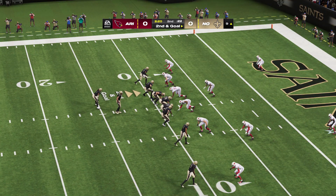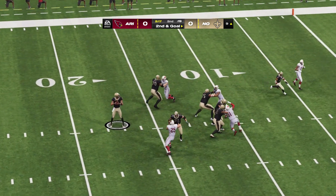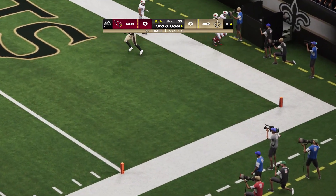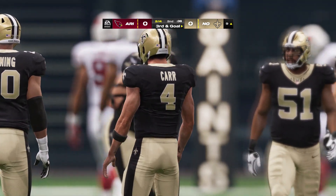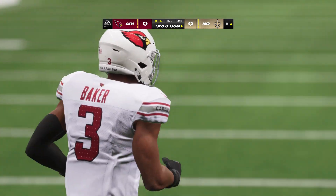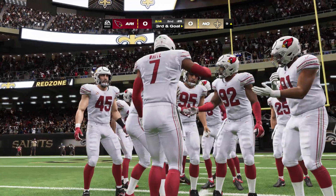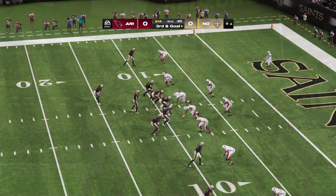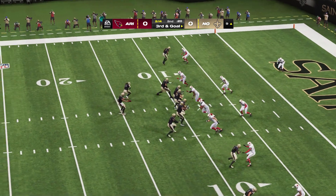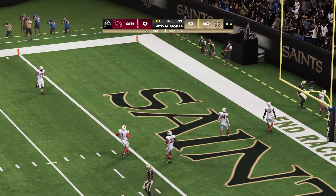Another shot from the 9 on second and goal. Carr — to the end zone, but it's incomplete. They batted it down. Two pass attempts to the end zone denied. Now what do you think they're going to try on third and goal? I think they're throwing it again. In this situation, you've kind of run out of your running plays. Fire another one into the end zone. Carr on third and goal — looking end zone, but it's incomplete.